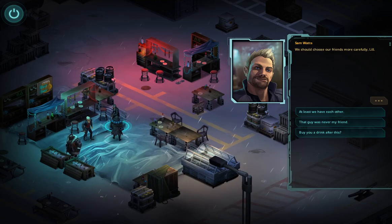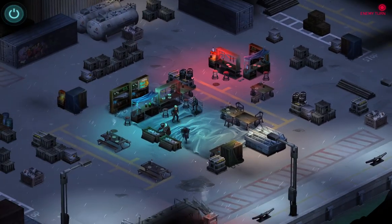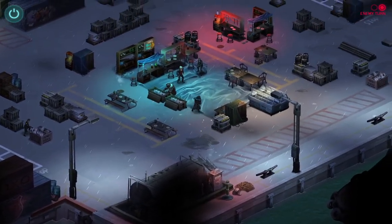"Sangoma — we got incoming!" New Larry relaxes and throws you a dreck-eating grin. "Looks like my new Renraku friends are finally here. They're gonna take that hard drive off your corpse, buddy." "We should choose our friends more carefully." "At least we have each other." "That guy was never my friend." "Bye." "You'll miss me when I'm gone."